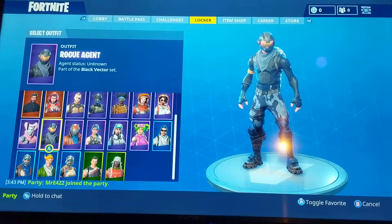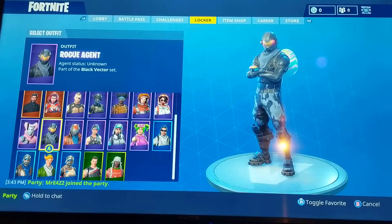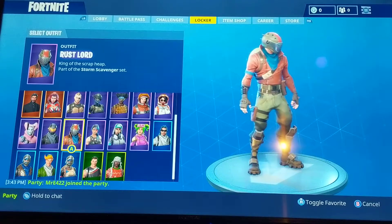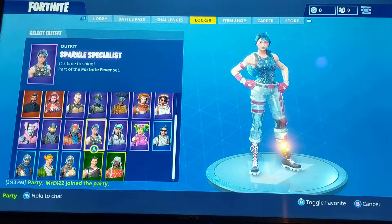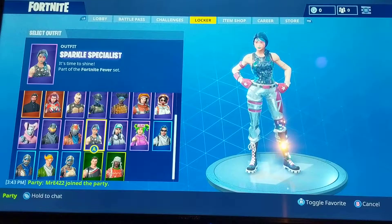We have the Starter Pack skin, the Rogue Agent — $5 skin. We have the Rust Lord, the second skin in the Season 3 Battle Pass. We had the Sparkle Specialist, which was in the Season 2 Battle Pass.